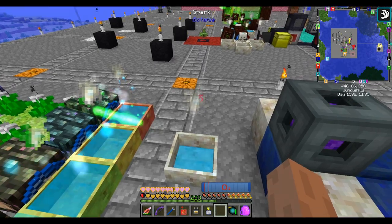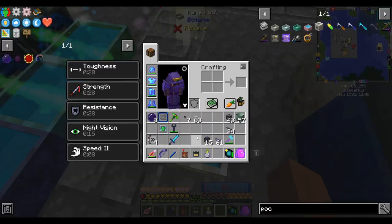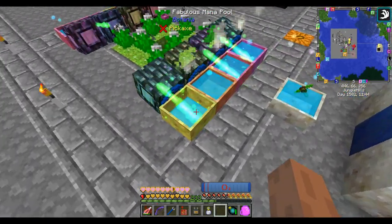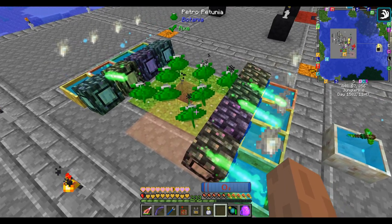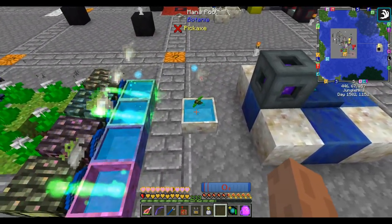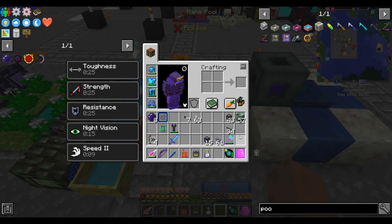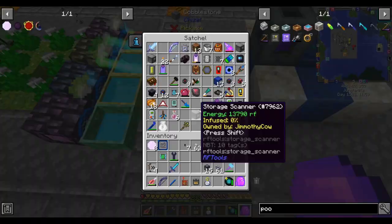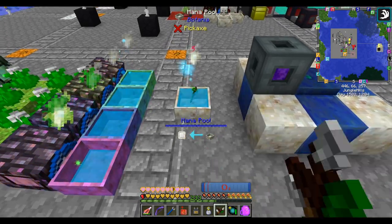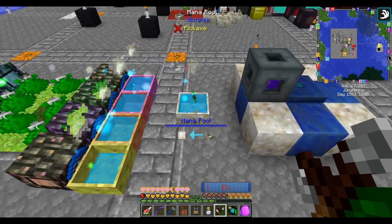I'll place the spark right here and put the spark augment on the spark. This will automatically pull in mana from every other mana pool nearby. Previously when I had the Terra Shatter in one mana pool I was limited by the production of the flower linked to it, but now this mana pool gets mana from all eight mana pools. I do have to set the mana pool to give-mana mode, not take-mana mode. Our Terra Shatter will now level up just a little bit faster.